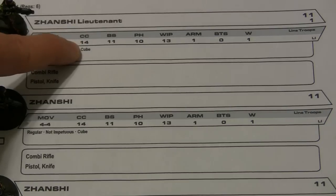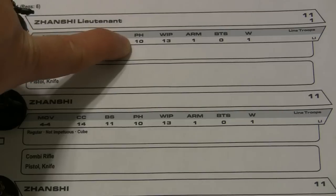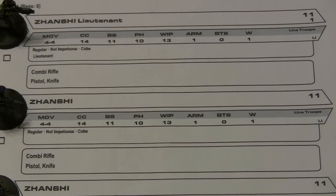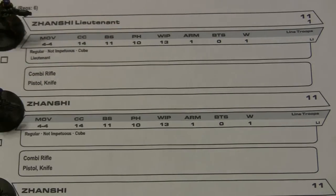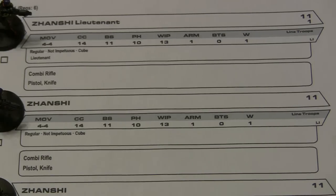If you roll exactly it's considered a crit and the other person does not get to have an armor save. The next stat over is PH — the physical stat. The places you would make a PH roll would be performing a dodge maneuver, climbing a wall, or jumping over a chasm — these kinds of things.